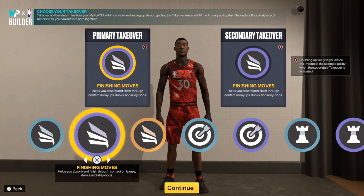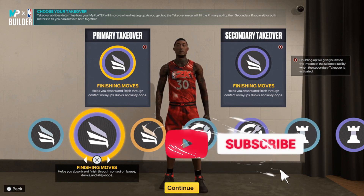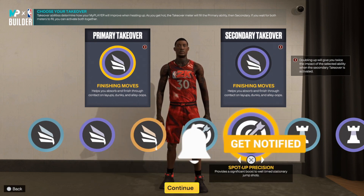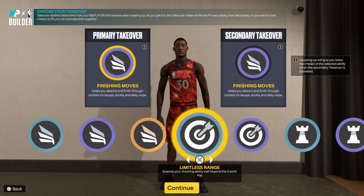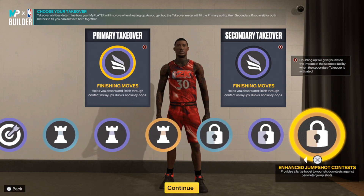Now let's talk takeovers. We got finishing, and that's what I'm going with — double finishing. I'm not going to make a Ja Morant build that can't go crazy on the break. But in case you want to do something else, you've got sharpshooting and playmaking available too. Like I said, I'm going with double finishing.